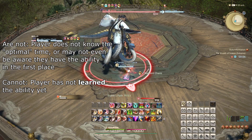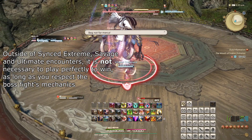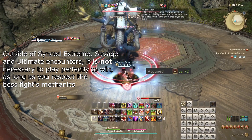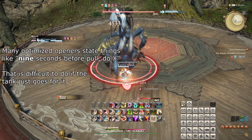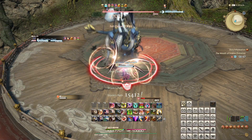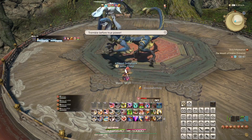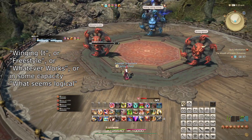In a less coordinated raid group — more common in easier content as well as in low-level content — you may find that players aren't, or perhaps can't, use their cooldowns at the correct time. I should stress immediately that this is not something to worry about, and playing perfectly is not a requirement in these scenarios. Some jobs may not even have learned their buffs yet, and a pull with no pull timer can easily confuse. If you cannot trust that the cooldowns you expect are coming out on time, you may benefit from assuming that you're playing solo, and thus make the most of your actions on your own abilities alone. For that reason, the 'winging it' rotation is not without its merit. Sometimes.